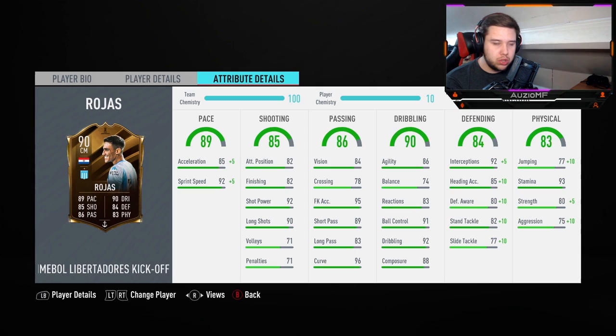90 acceleration, 97 sprint speed — if this guy is that fast in the midfield, we have a problem. 82 attacking positioning, 82 finishing, 92 shot power. Finishing isn't amazing but if it bounces to him inside the box, that shot power will carry the shot straight into the back of the net. 90 long shots with 92 shot power — long shots don't really go in this year, but I'll bang one if it comes down to it. 71 volleys, 71 penalties.